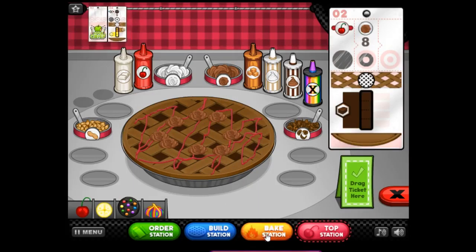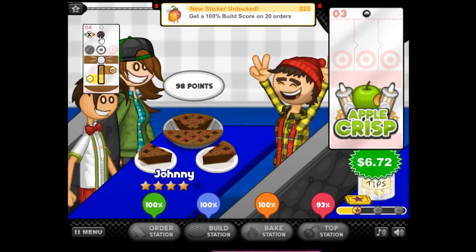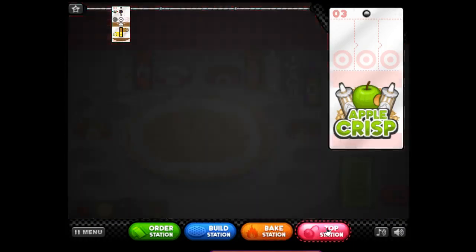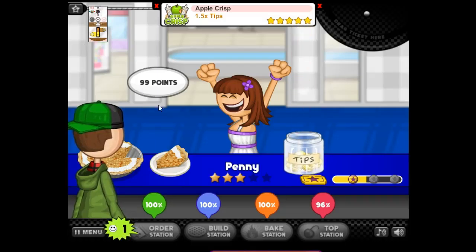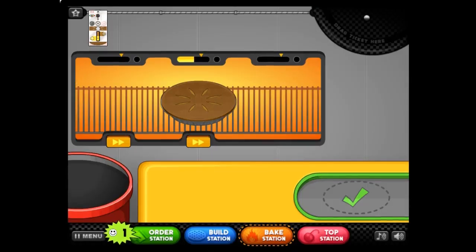That's order number four and we just pulled our apple crisp out — that's order number three. I got a sticker: 100% build score in twenty orders! I might actually have a good chance at 100% on this. 96% on my creaming skills — I don't think I did horrible.